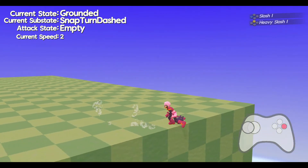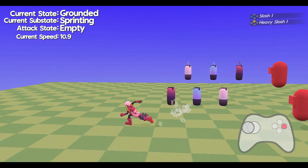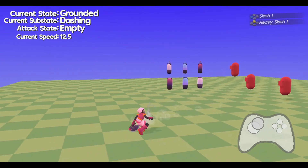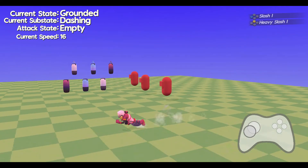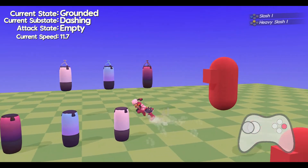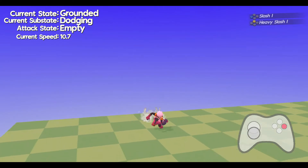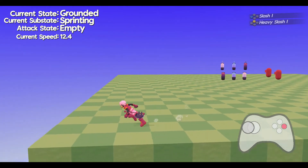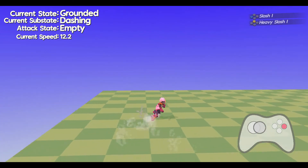If you let go of your input at any point you will transition out of the dash normally based on your current speed — if your speed was less than sprinting you wouldn't be sprinting, and if it was more you'd be set to sprinting. The reason I added this is because I wanted combat to be a lot more fast, quick, and fun. Having the dodge also function as a movement option serves that very well. It has replaced the current slide mechanic — before, if you held your dodge input you'd go into a slide; now if you hold it you go into this floaty skidding dash mechanic.